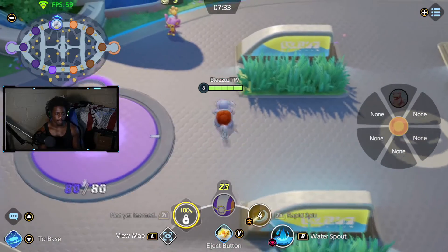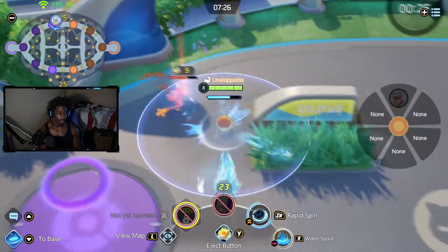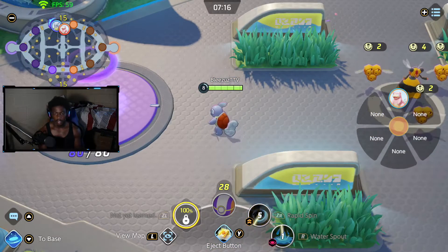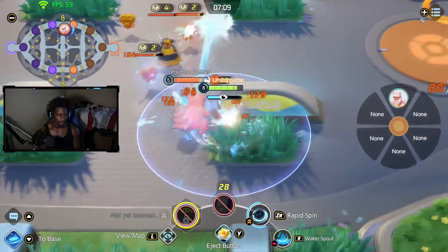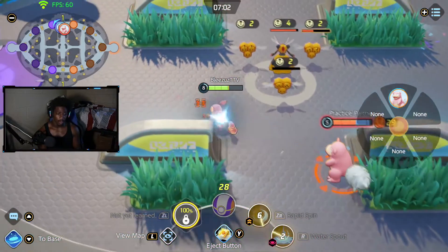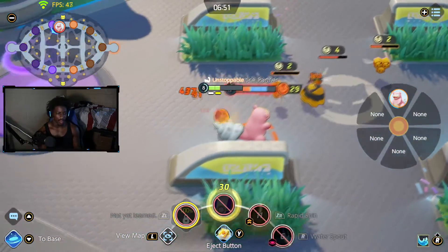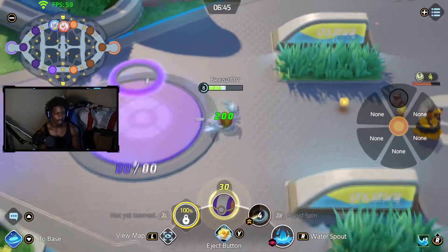I think this is a pretty nice combo if you want to go really hard on the engage. It's pretty nice for going for Zapdos too — look at all the damage it does, it clears a camp pretty well even at level 8. Rapid spinning in, you don't really take a lot of damage, and you can still auto attack while in Rapid Spin, which is really really cool. I think that's pretty fire for Blastoise. So this is what I'd call a good combo — Rapid Spin into Water Spout — I personally think it's a very nice combo.